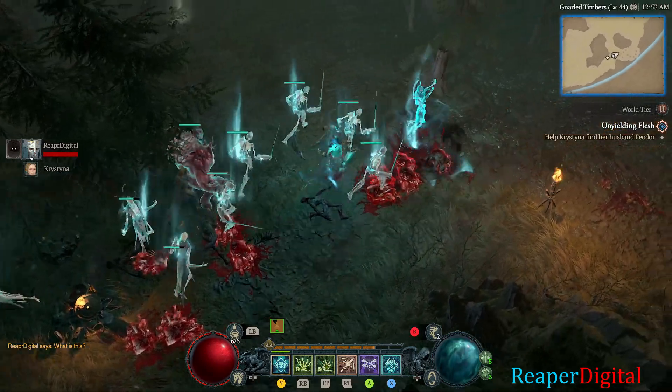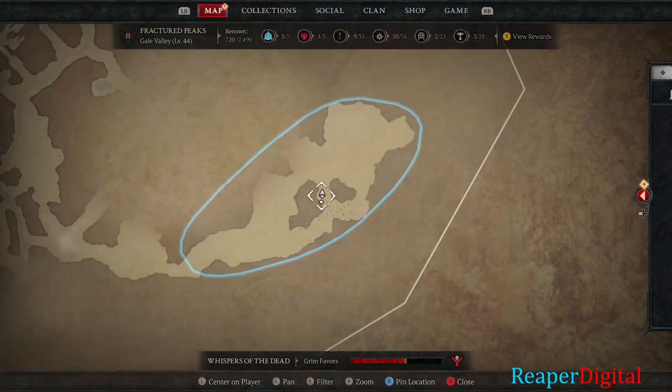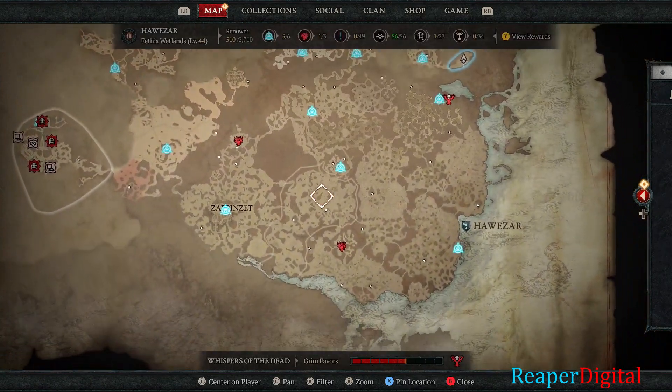I found the icebound geode from mining an ore vein in the Gale Valley sector, which is part of the Fractured Peaks region. I have completed all acts in the story, so if you can't seem to find it after a while, it's probably locked behind a certain act.